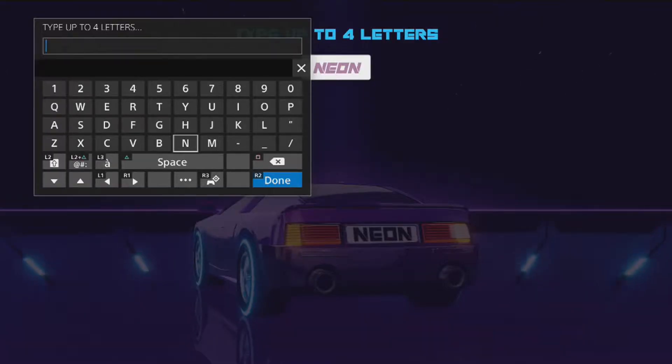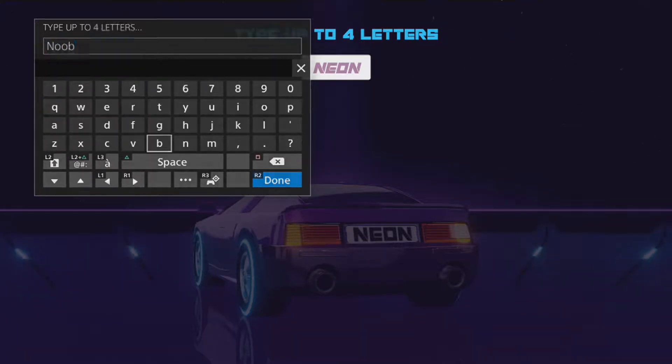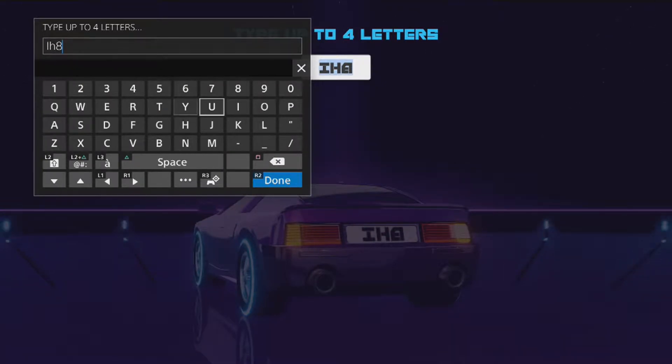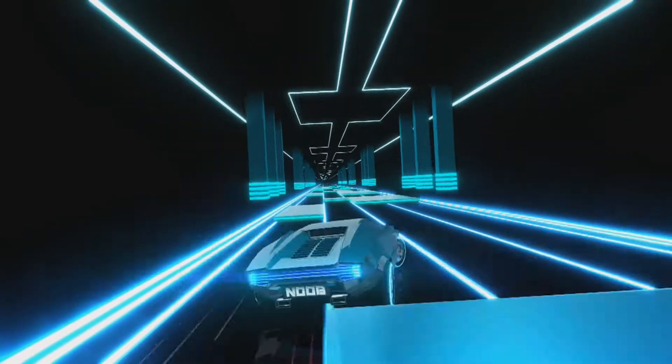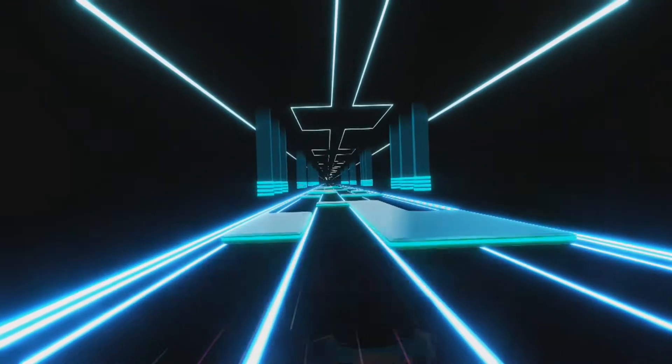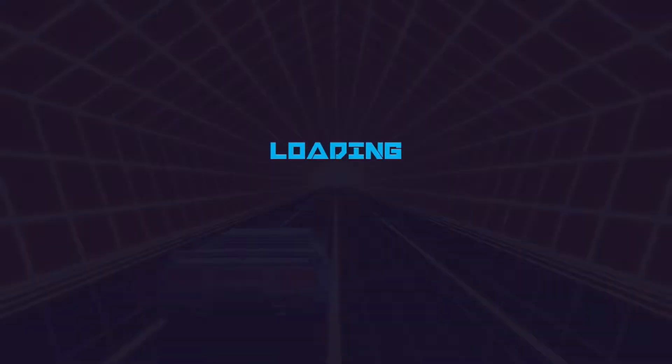You can also kind of customize your license plate — in that it's only about four letters long. I did manage to have a little bit of fun with that. What's also pretty cool is how each new course or level gives you a new and really cool car. They all drive and feel the exact same, though.